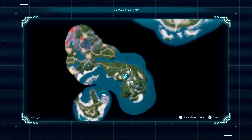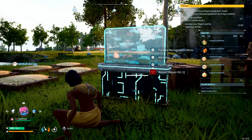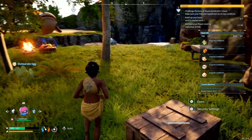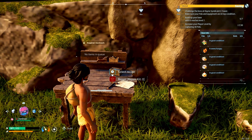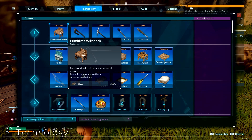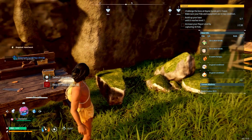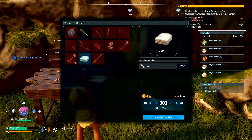Let's spawn back at base and then fast travel back to that location. Let me see — am I crouching? Can I make armor real quick? We should have cloth and stuff to make armor. Where do I make armor? Have I even learned armor yet? Let's go here — armor, cloth outfit. Yes, what does it take?